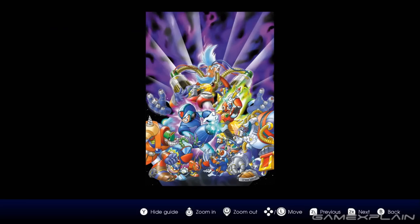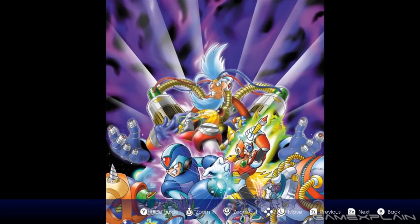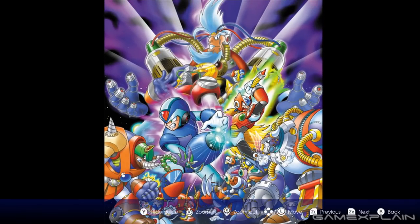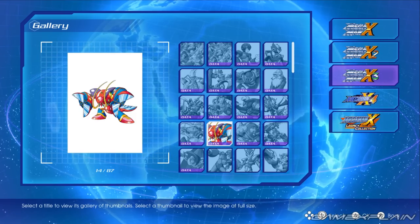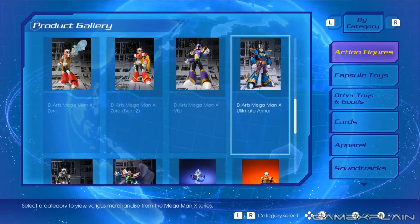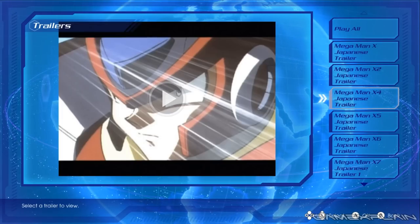Compiling all eight of X's mainline adventures across two compilations alongside the usual smattering of art and music galleries, as well as modern conveniences like image filter and screen size options, the X Legacy Collections attempt to take things a step further with additional fan-focused inclusions like a product gallery collecting images of various Mega Man X goods like action figures and trading cards, and even a brand new gameplay mode. But does it all work?